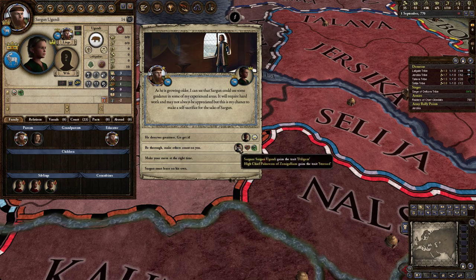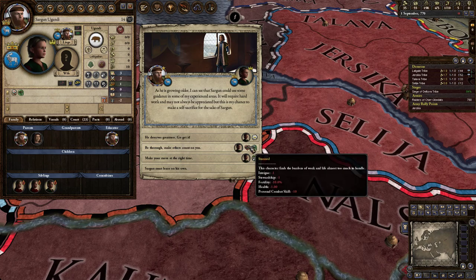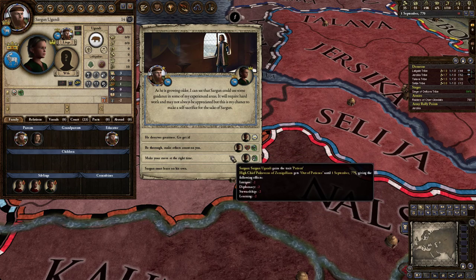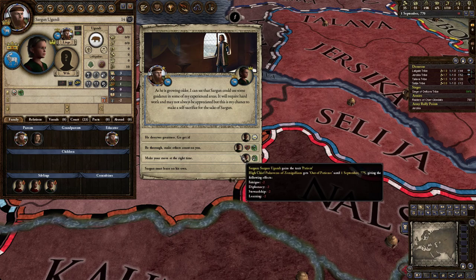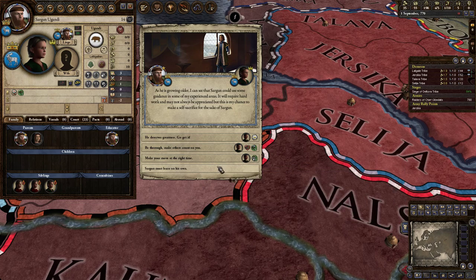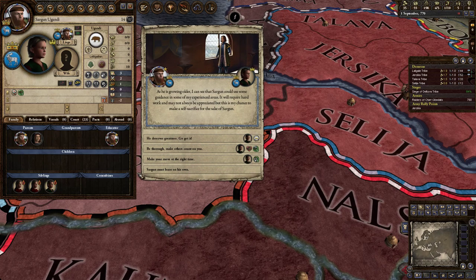Other options: 'Be thorough' makes them diligent but you become stressed — minus health, fertility, personal combat, stewardship, and intrigue. Stressed can kill you. Diligent is plus 1 to everything, a less powerful ambitious, but gives vassal opinion and people like you for it. 'Make your move at the right time' gives the child patient — like diligent but gives personal combat instead, while you take a temporary malus of minus 2 intrigue, diplomacy, and stewardship for 5 years. Or you can just let them learn on their own and nothing happens.